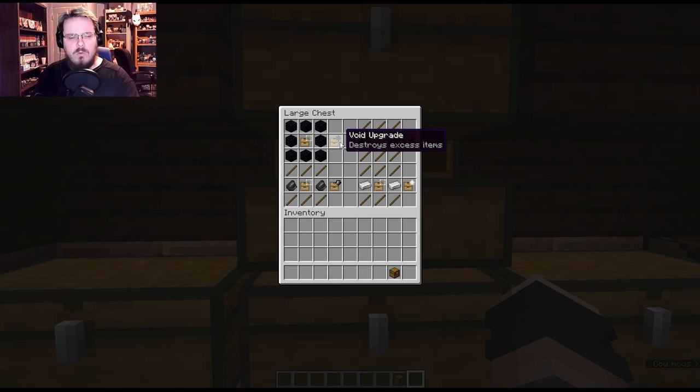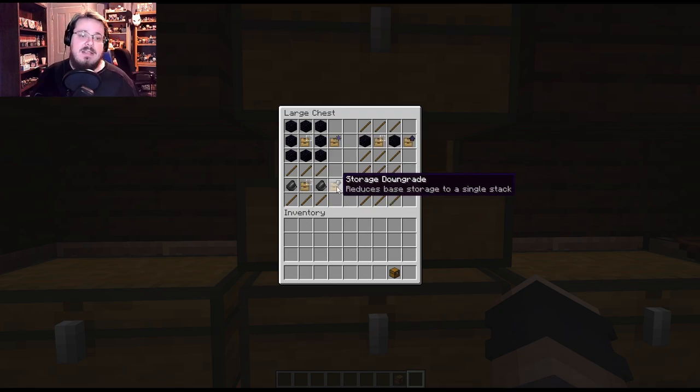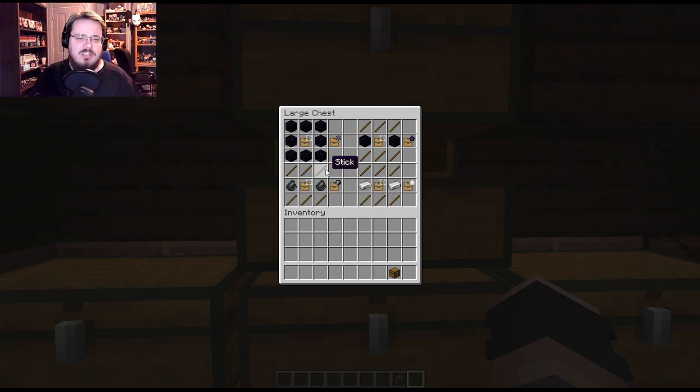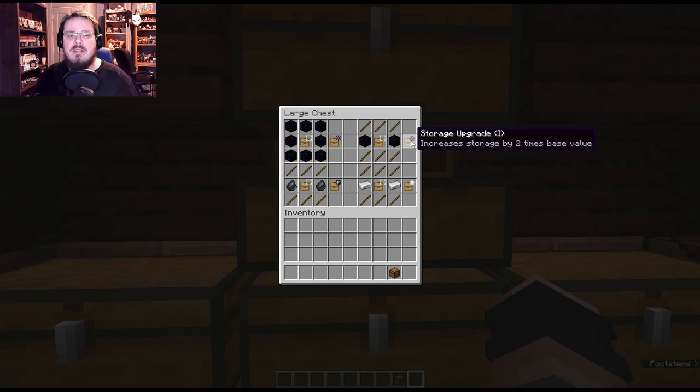We also have a downgrade, which limits the storage of any drawer to one full stack. That could be useful for easy secret switches. It's made with three sticks up, three sticks down, two flints, and a template. Then there's the storage upgrade tier 1: it takes the base value and multiplies it by two, upgrading that drawer's capacity by that much.